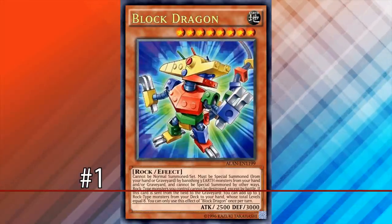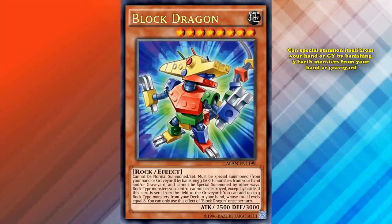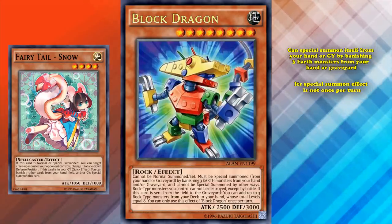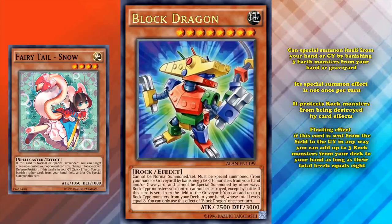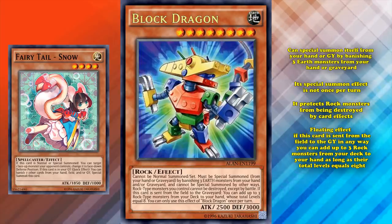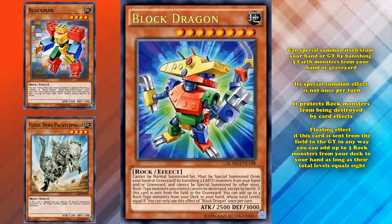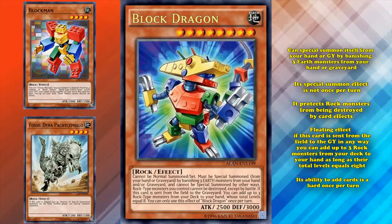At number 1, we have Block Dragon. This card can special summon itself from your hand or graveyard by simply banishing 3 Earth monsters from your hand or graveyard. So it's kind of like Fairy Tail Snow except it requires fewer cards. And its special summon effect is also not once per turn. Block Dragon goes on to have other effects where it protects your rock monsters from being destroyed by card effects, and it has an excellent floating effect where if this card is sent from the field to the graveyard in any way, you can add up to 3 rock monsters from your deck to your hand as long as their total levels equals 8. Although thankfully its ability to add cards is a hard once per turn.